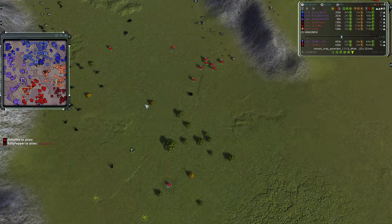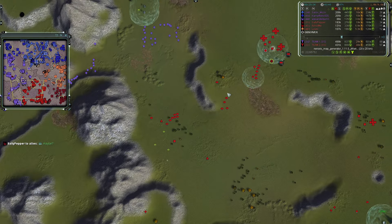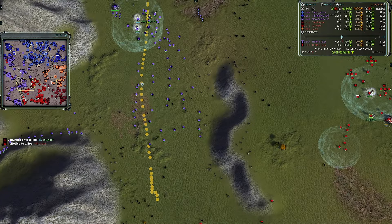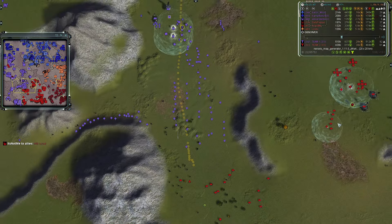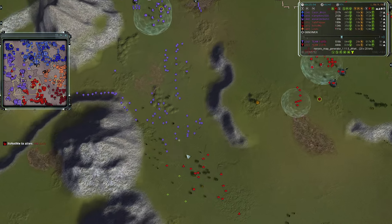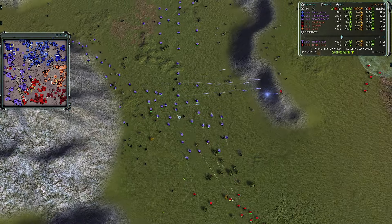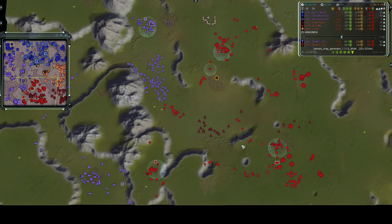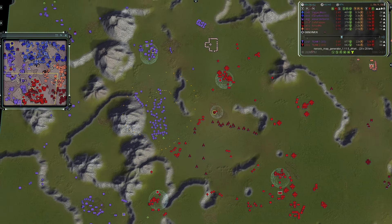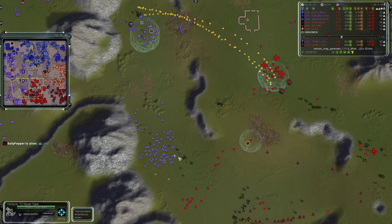A huge swarm of mostly T2 units outbound from Alexander Berlin on this lower section of the map. It's Not Me moves to intercept — he has gun and nano on his commander. Alexander has gun, T2 upgrade, and missile but no nano. Lots of Yenzyne, T2 hover units, a decent amount of Ilshavaks, and lots of AA flags — he definitely did not skip anti-air day. This will deny gunships or bombers from team two, with lots of Ilshavaks online.